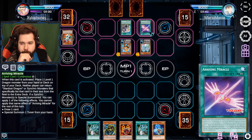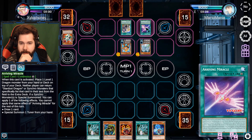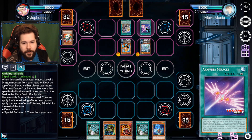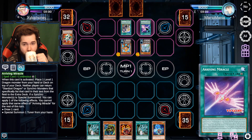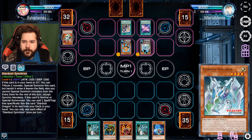I activate the Arriving Miracle, which allows me to add the new Wish Converging Dragon to the top of the deck. Then yeah, you set yourself up nicely - it's a good little combo built right into the card.